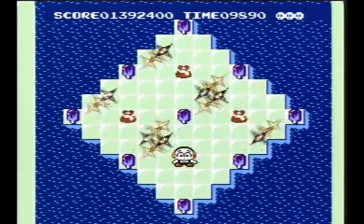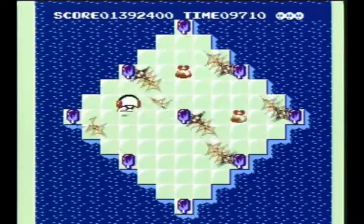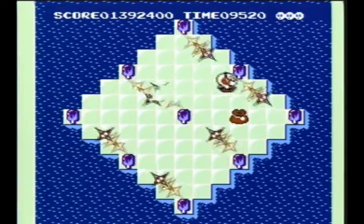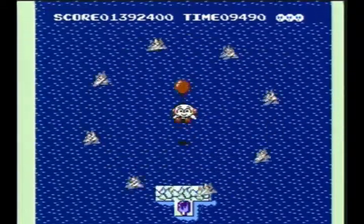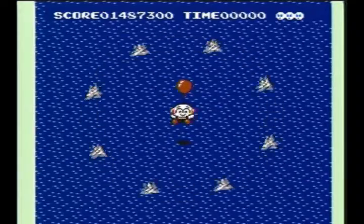You're surrounded by these sparkly bastards and this is basically just a movement puzzle. Just wait until a spot clears and you move in, and you do not touch the fudge pops because if you do that they get thrown off of their line, they start flying all over the map, and it just makes it infinitely harder to get through this unscathed.